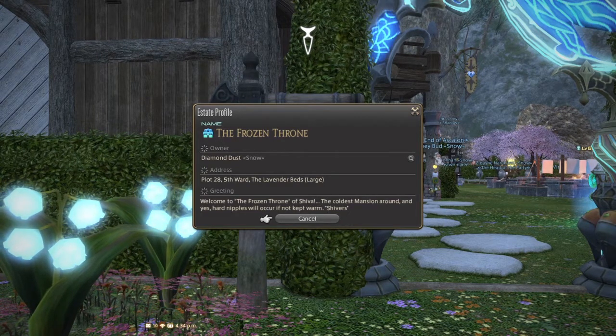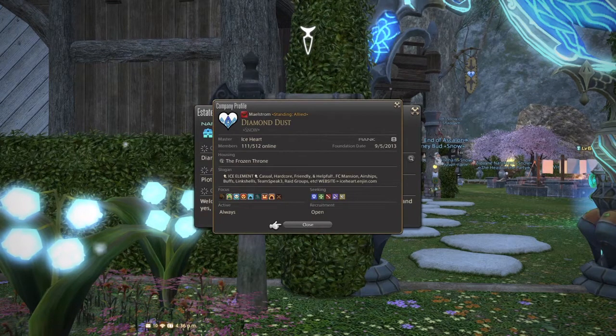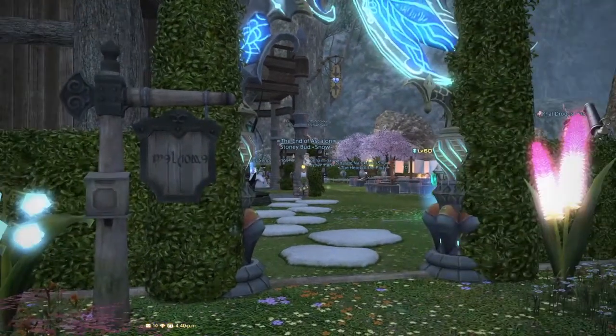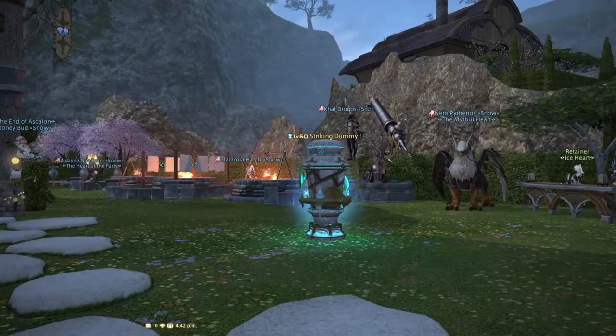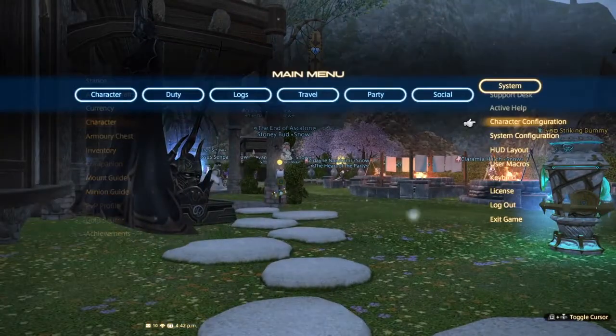Welcome to the Frozen Throne of Shiva — the coldest mansion around. Hard nipples will occur if not kept warm. Shiva's ice element, casual, hardcore friendly and helpful FC mansion, airships, buffs, slingshells, TeamSpeak, raid elements, etc. They could have gone on forever — they just ran out of space. Very welcoming and gracious to all members.